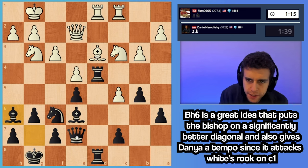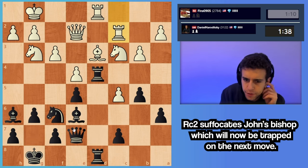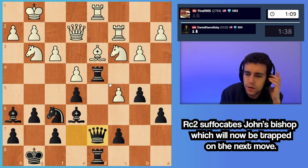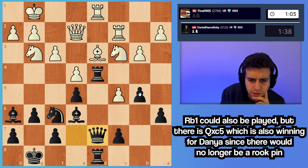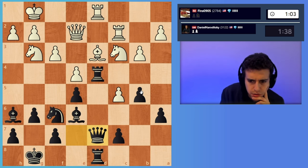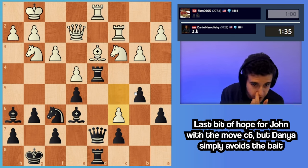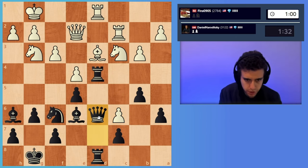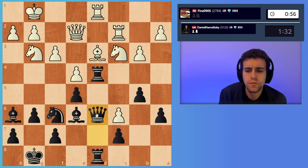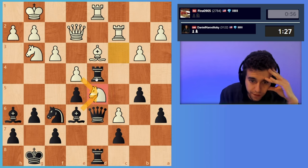If rook c2, maybe I even have queen d7 winning the bishop — I think I do. Unless I'm missing some defensive resource, I have this move. c6 — of course, I didn't see that. But what does it do exactly? Knight d5 — okay, he has to try this. Bishop d5, ed, rook d5, I think.